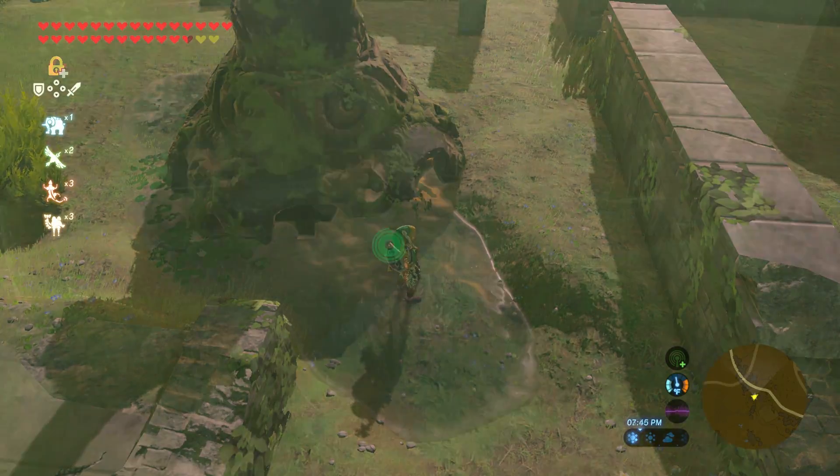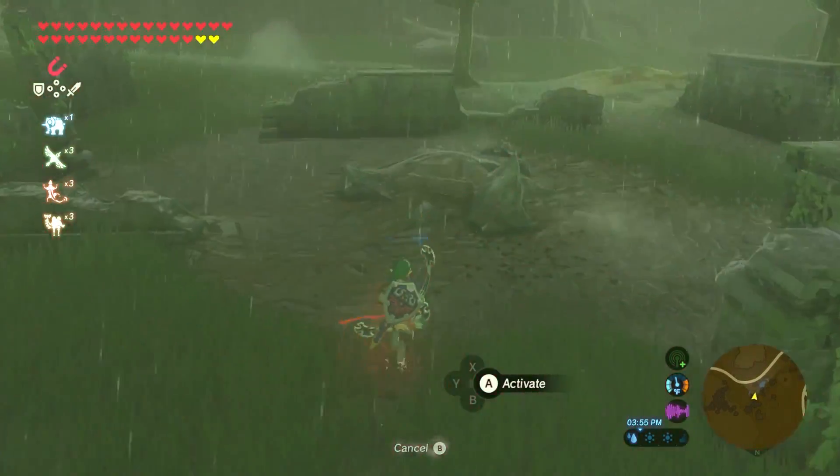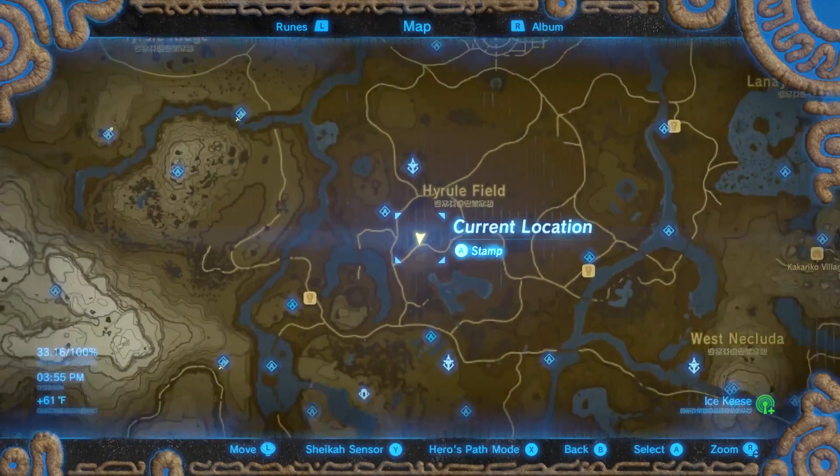And finally, Tingle's hood can be found in the southwest Hyrule Field in the Exchange Ruins. You will find this chest near a pile of rubble.